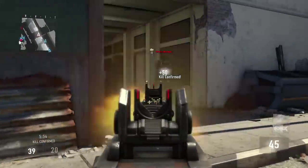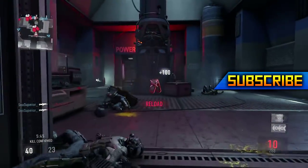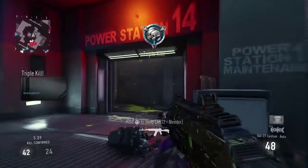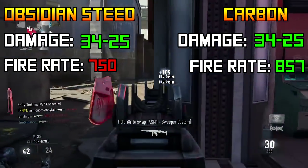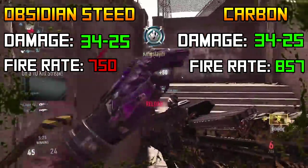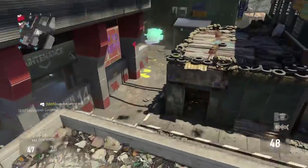The only thing that's a little different is it has plus one damage instead of plus two. But I did a little bit of research at callofduty.wiki.com — I'll put the link down in the description — and the BAL-27 Obsidian Steed and the BAL-27 Carbon, as you're going to see from the stats on screen, actually do the exact same damage: 34 damage up close and 25 damage at long range. So I know one is plus one damage and one is plus two, but according to all the sources I found they actually do the exact same amount of damage.